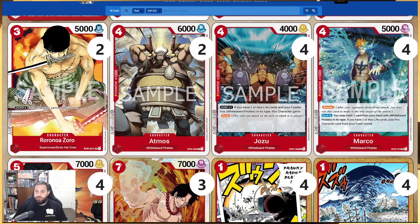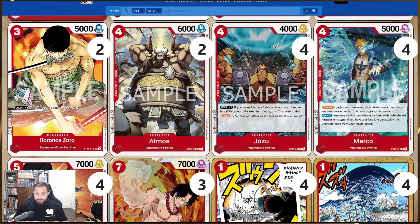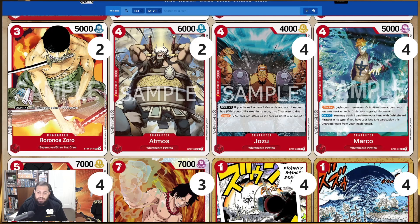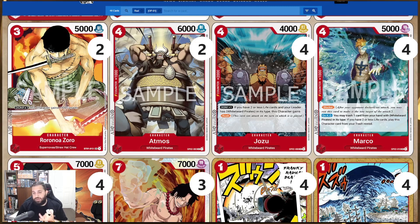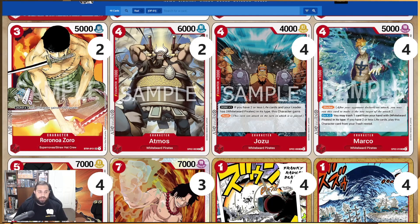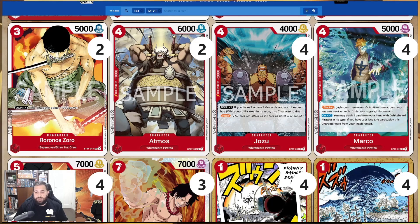We're putting four Marcos in here as well — the rare from OP2. He is a four-cost 5k blocker, and on KO you may trash one card from your hand with Whitebeard Pirates in its name. If you have two or less life cards, play this character card from your trash rested — it replaces itself. Even rested he's still a blocker for the next turn, and with this leader you'll often be at two or less life anyway.